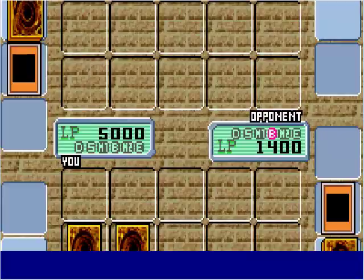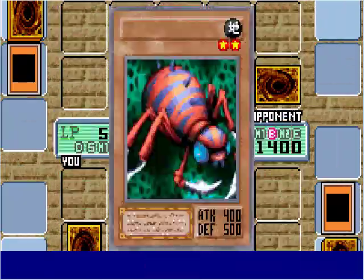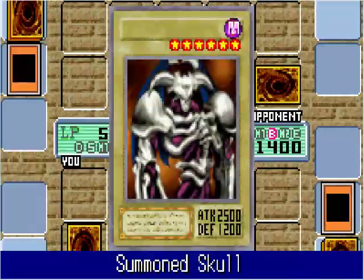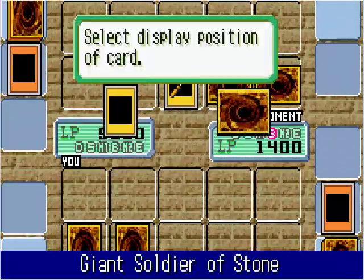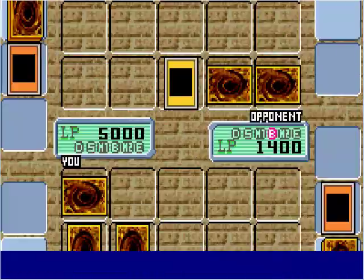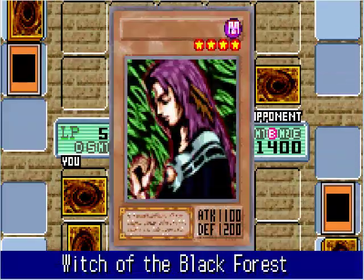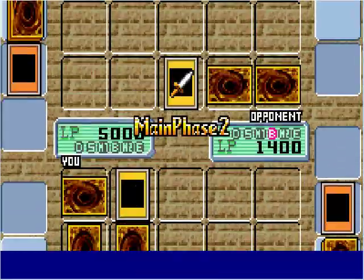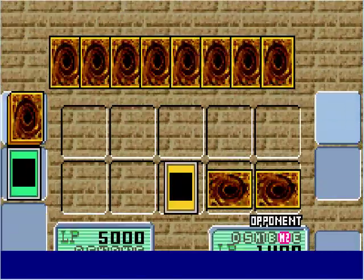Witch of the Black Forest attacks Cyber Jar — Witch is destroyed. It allows both of us to pick up 5 cards. He picks up Parasite, Parasite, and Mechanical Spider, Flying Kamakiri number 2 — they all go on the field. I've got Summoned Skull, Trap Hole, Heavy Storm, Stone Soldier — I'll set that face down in defense — and Crawling Dragon, which I'll summon in attack mode. But he activates his Witch of the Black Forest's effect, puts Giant Rat back in his hand, then activates Graceful Charity — picks up 3, drops 2.